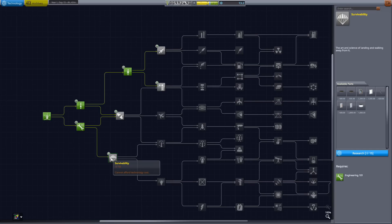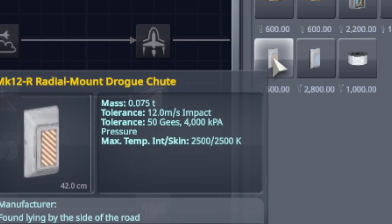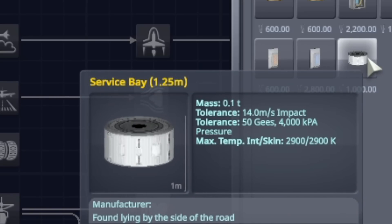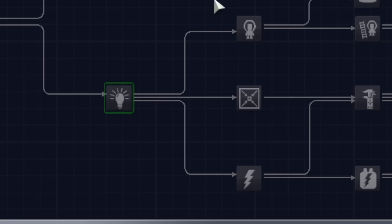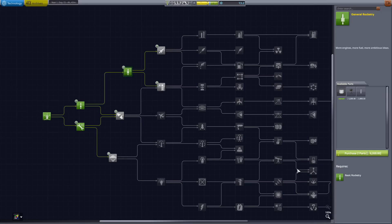The big takeaway from this is that survivability will give us side-mounted parachutes, drogue chutes to operate in high speeds and high altitudes, and of course the coveted service bay. We can cram everything in there. With these three - or four - parts, we can do some missions and hopefully get a little bit more money so that eventually we can unlock basic science. I wasn't thinking at all. That extra 20 science plus 45, it would have been a lot easier, but now we've got to kind of backpedal.